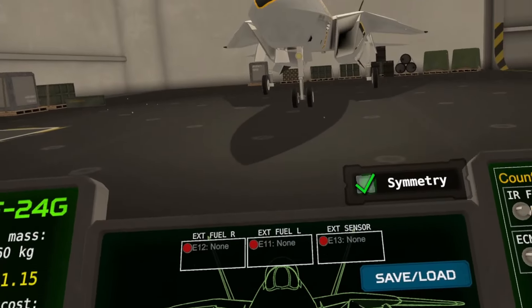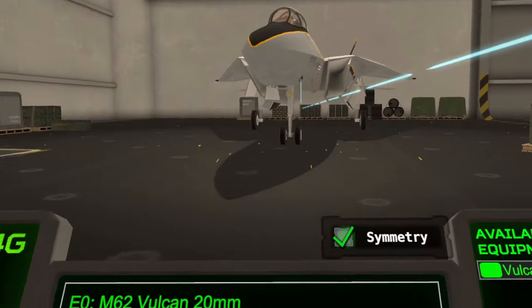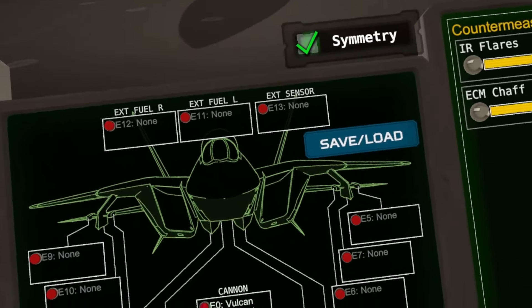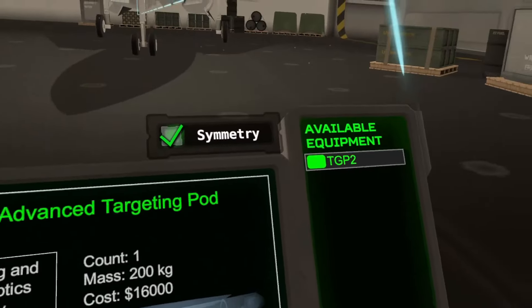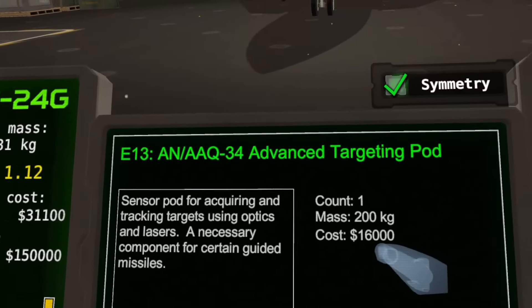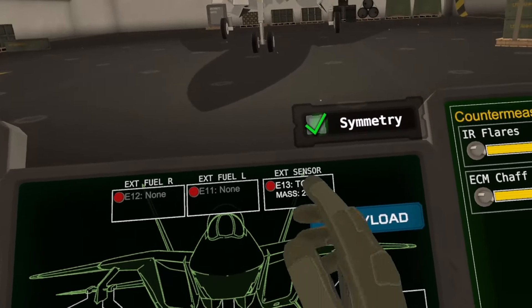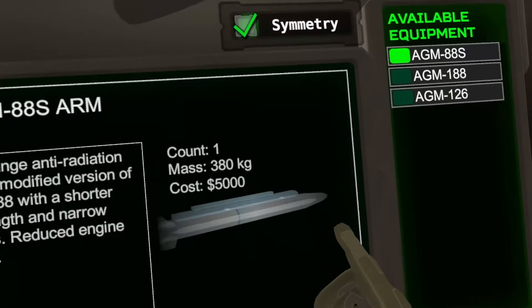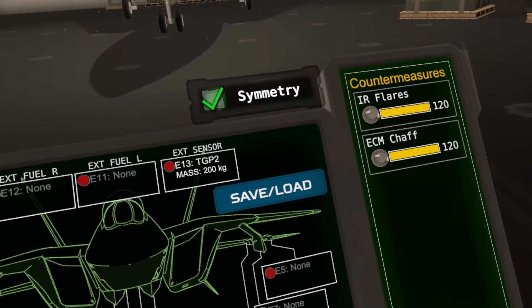Let's get ourselves set up for this. First, of course, gun — gun is important. Let's put on the TGP. Basic stuff: gun, TGP. Our weapon selection is kind of limited right now; we don't have any air-to-air weapons, but there are no air targets in this mission, so it's purely air-to-ground.